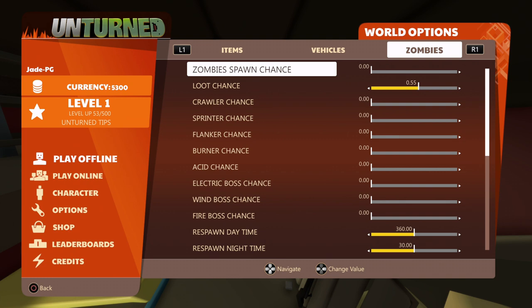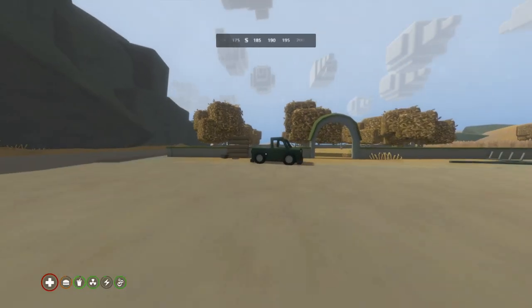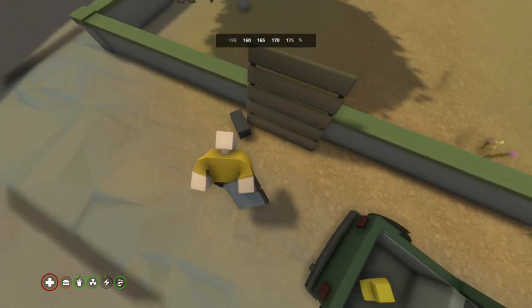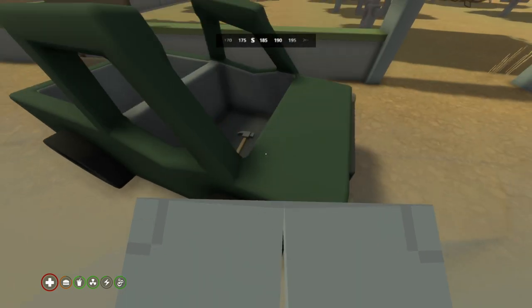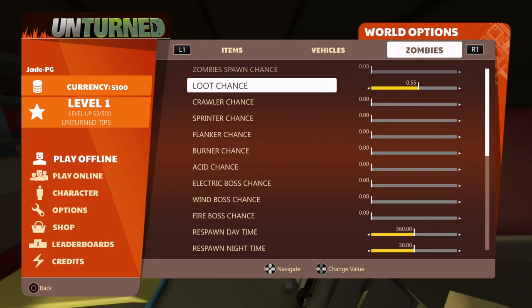If you don't want any zombies at all, put it to the left — that should theoretically stop all zombies spawning. And as you can see, there are no zombies. It worked! I turned off zombies and they're all gone. I can now get used to the game, go looting, find the best spots, and see what map I like most without worrying about getting my face eaten off.